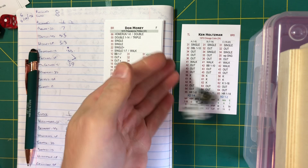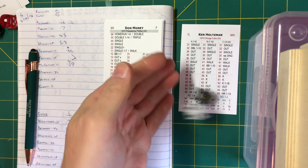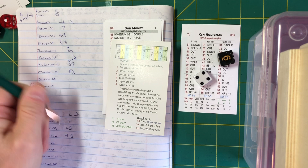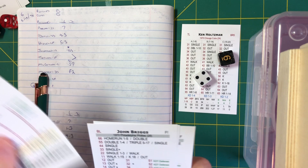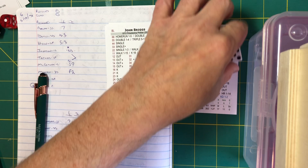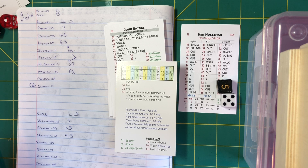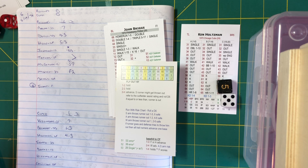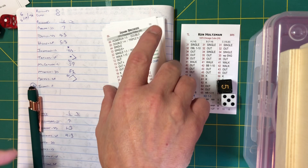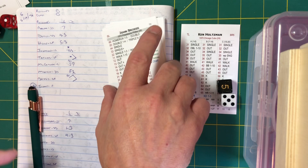Taylor holds at second. One out for Don Money. Holtzman delivers: a 64 — nothing — popped up in foul territory. Randy Hundley throws away the mask and makes the catch. Two gone in the second, Taylor still at second base. Now Johnny Briggs — a lefty-lefty matchup. The pitch is trouble for Holtzman: extra bases in right center field, bouncing off the wall. Taylor scores easily. Briggs rounds second heading for third. Callison's relay to Beckert, Beckert to Santo — sliding Briggs, not in time. A triple for Johnny Briggs. It's 2-0 Philadelphia.